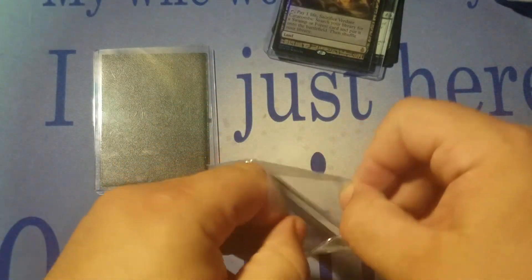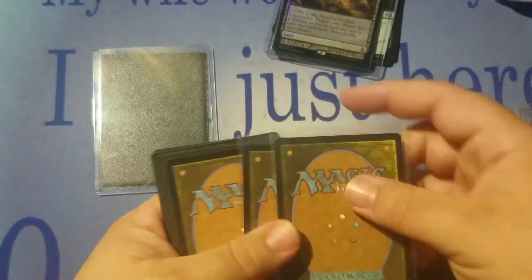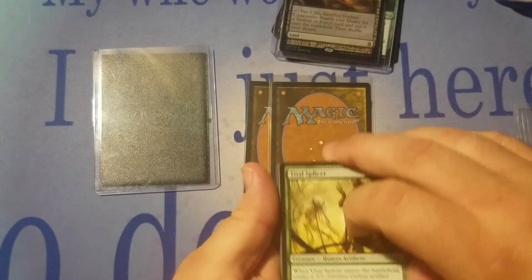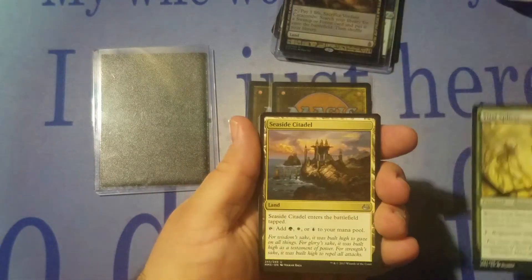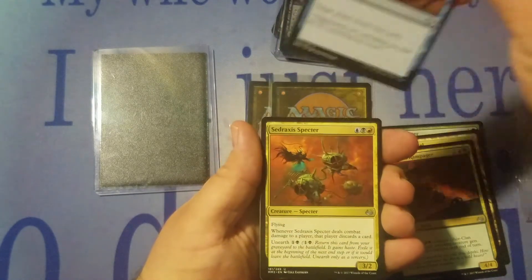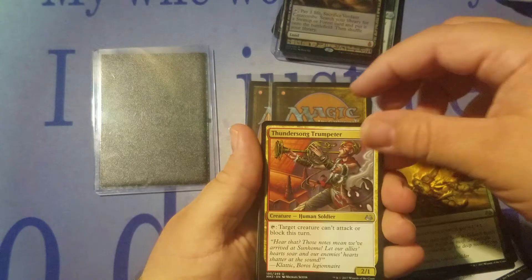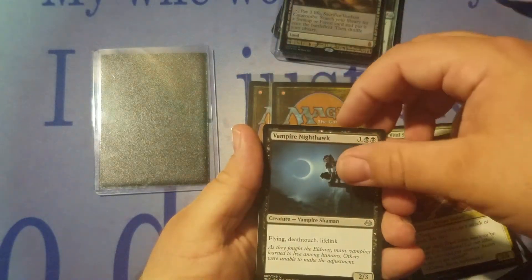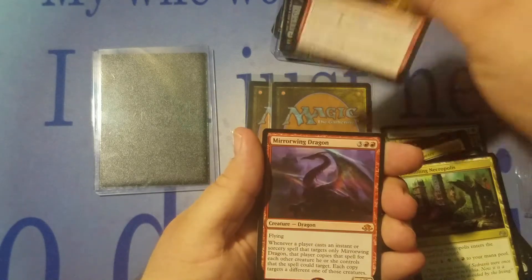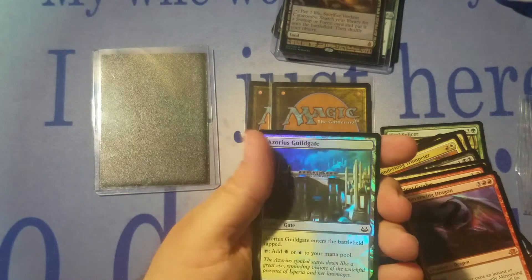Moving on to the second pack. Looks like we've got a couple of penny sleeves in there — I'm sure those are slightly more valuable cards. We've got Vital Splicer, Seaside Citadel, Gore Clan Rampager, Opportunity, Sedrax's Specter, Gaea's Anthem, Thundersong Trumpeter, Vampire Nighthawk — I love this card — Crumbling Necropolis, Ancient Grudge, Mirror Wing Dragon, and a Foil Azorius Guildgate.